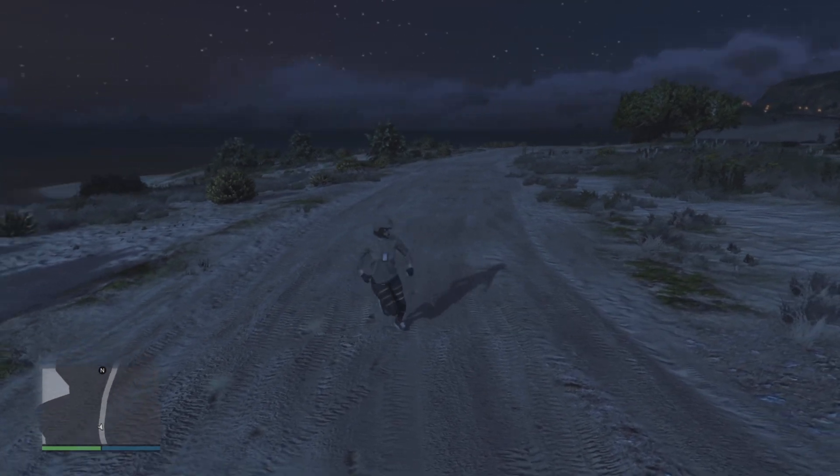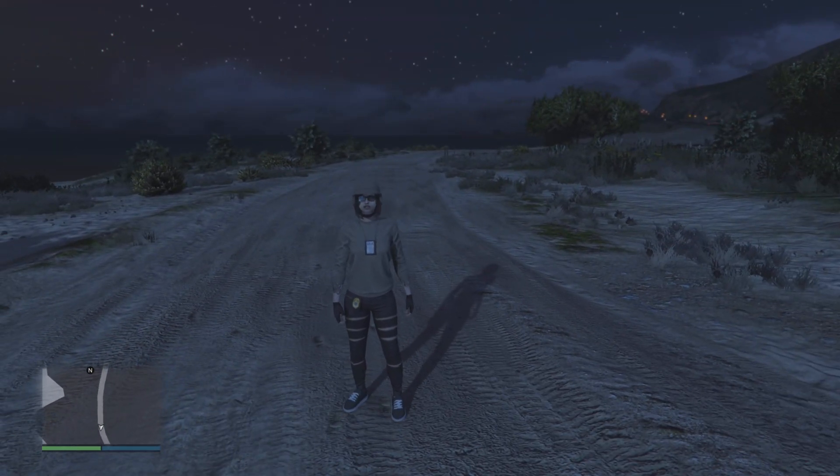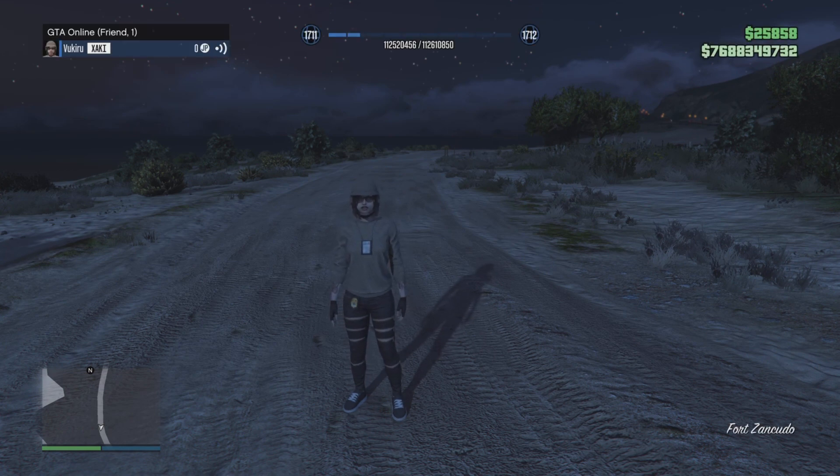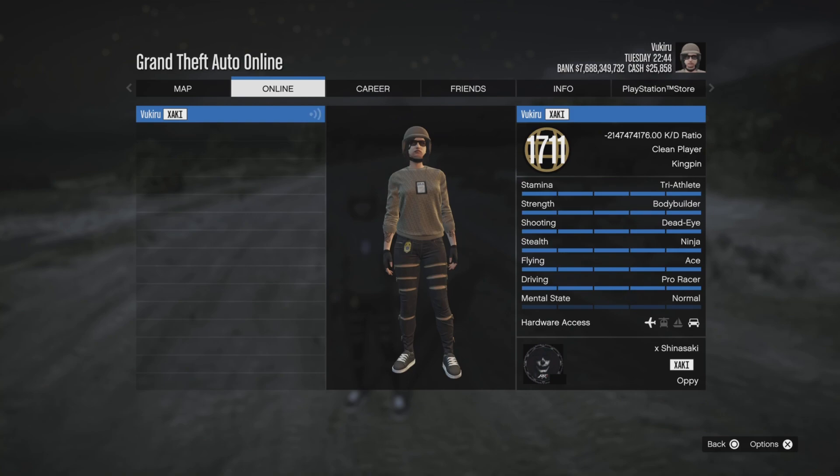So like I said, stacked up and ready to go — double character right here. We're on the female first. You can change the gamer tag right there, get rid of that crew tag. Rank 1711, 7.6 billion in the bank. It does have modded outfits, all the stats are maxed out and ready to go, negative 2 billion KD, clean player status.